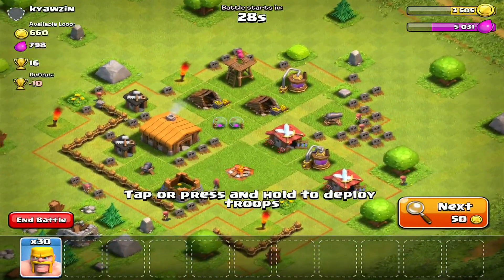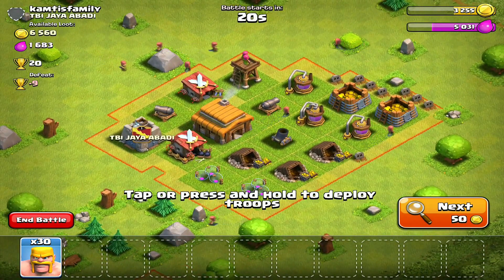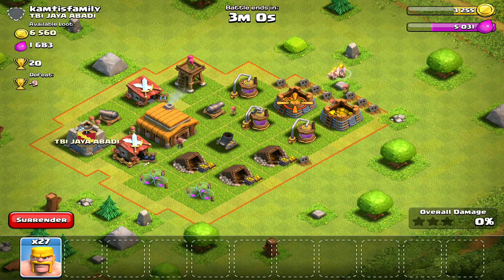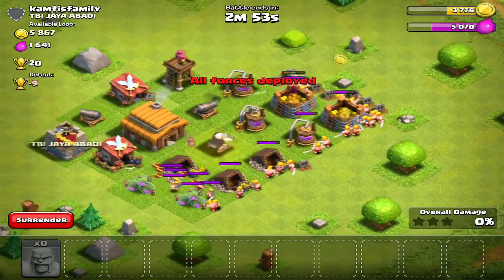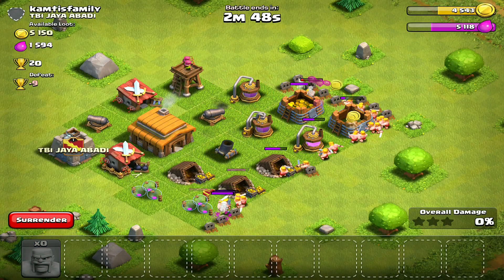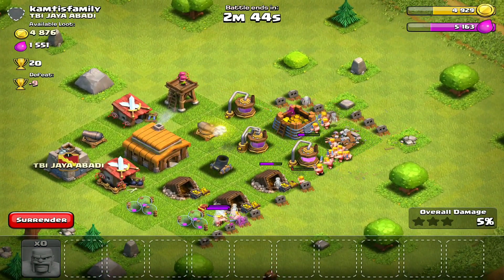Alright, here we go. This base is not an easy base by any means, but the collectors and storages are on the outside, so it's going to be a very easy resource base. We're just going to spread out our barbarians — they might have been spread too thin since you have so little troops at this Town Hall level, but we're going to take as much as we can.